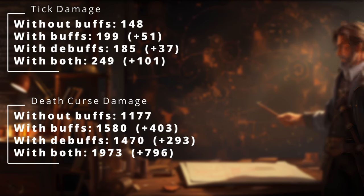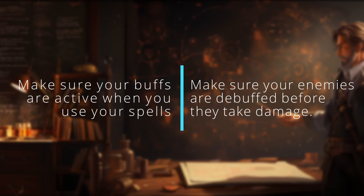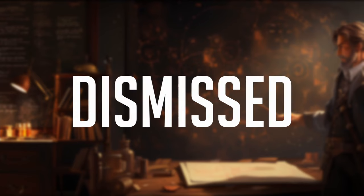So to summarize, the TL;DR version of this would be: remember to have your buffs active when you use your damaging spells, and make sure your enemies are debuffed before you actually damage them. I will keep diving into mechanics like this, so if you have any suggestions, just drop them in the comments below. Subscribe, like, click the bell and all that jazz, and I will see you in the next lesson. Class dismissed!